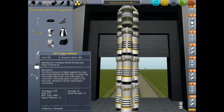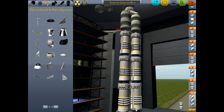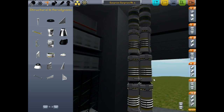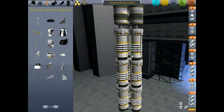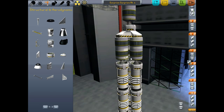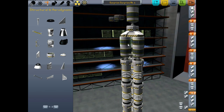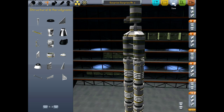So we'll grab our struts here, and this is one thing I really like about the symmetry tools - when you use them with struts, it automatically attaches everything together all at once, which is really nice. So we'll put one more in like this so all of our solid fuel boosters should be okay. And then we might as well tie our fuel tanks together, just to make sure that nothing is going to wobble too much. We'll make this the surprise surprise Mark II.